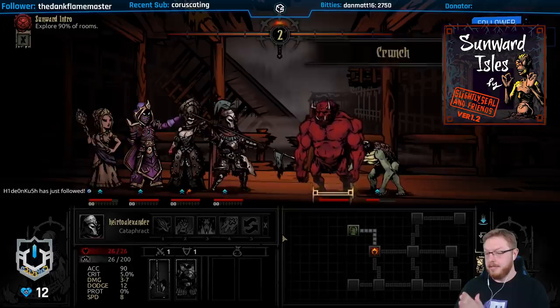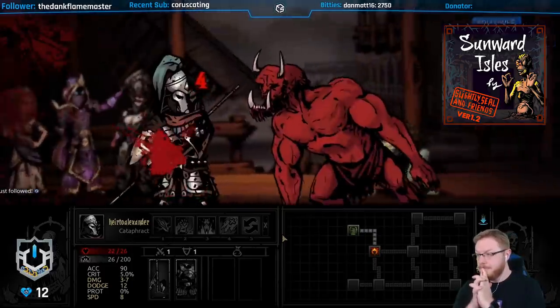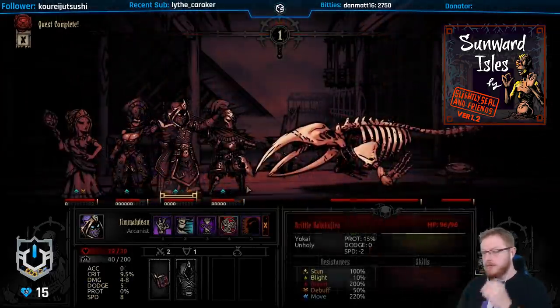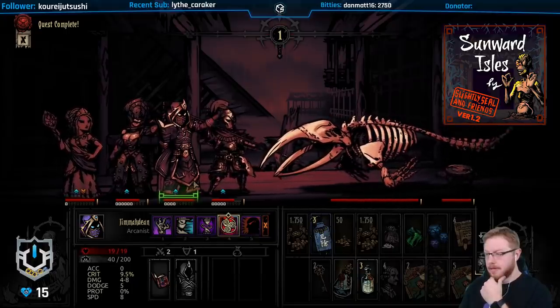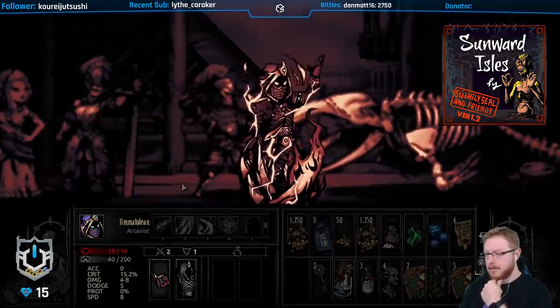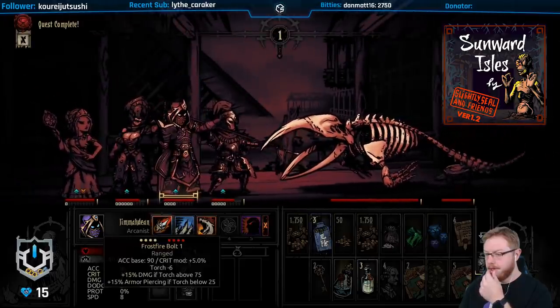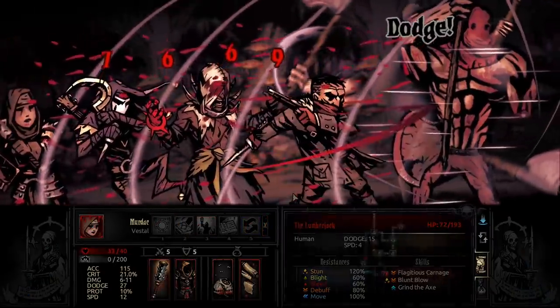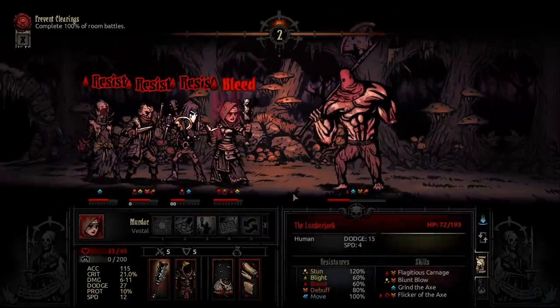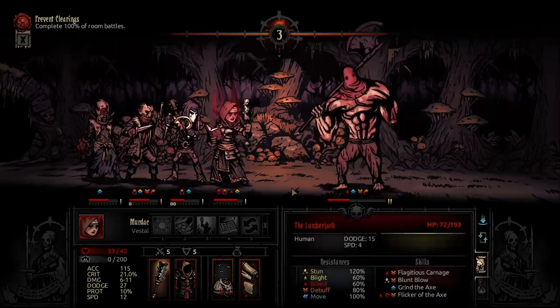We're having a blast with the Sunward Isles right now on our modded-only playthrough on Twitch, which is filled with custom enemies, music, items, and other mini bosses. It's exciting to see Seal doing projects apart from the Isles dungeon already. While the Lumberjack is a fairly simple and straightforward mini boss, I've had a lot of fun with it over the past few weeks, and it's not the only one he's working on.